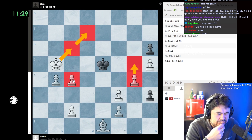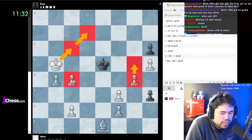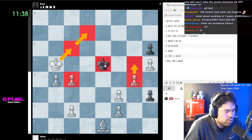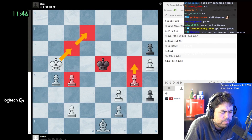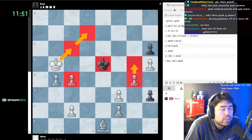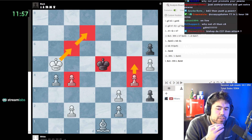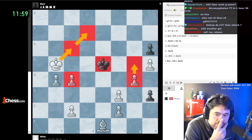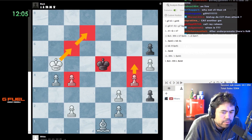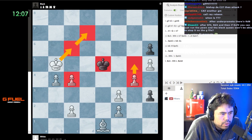This would not be easy for Magnus - it's a difficult puzzle because there's one little trick, always some wrinkle. These are studies, not puzzles - much different than puzzle rush. If you promote to a queen, king f4 - that's just a stalemate, isn't it? I mean, I'm not saying Magnus couldn't solve it, but it's not something anybody would solve very quickly.